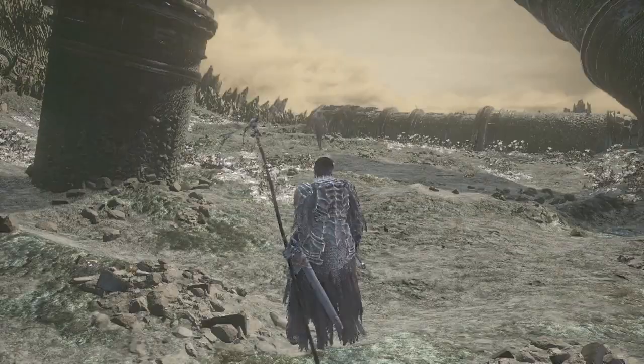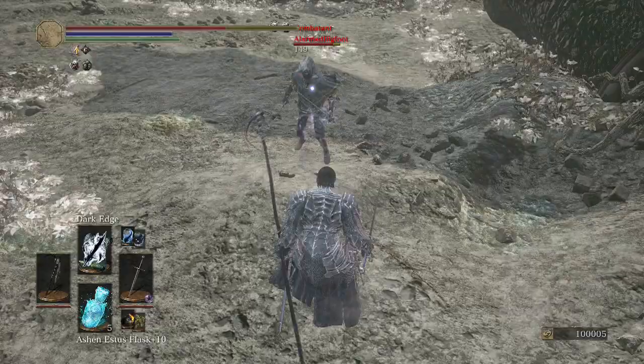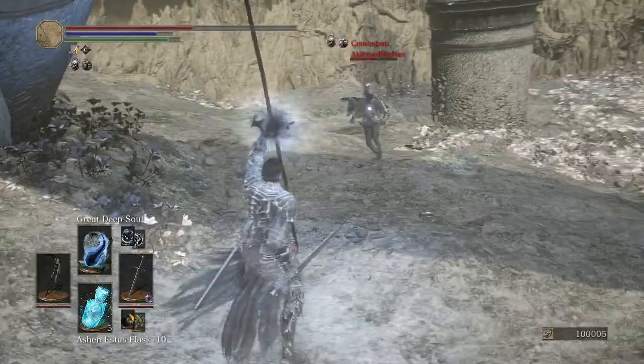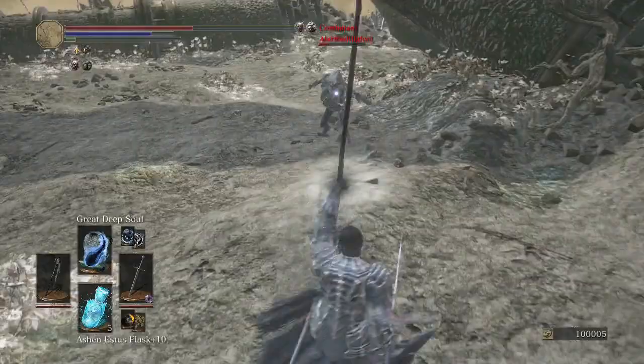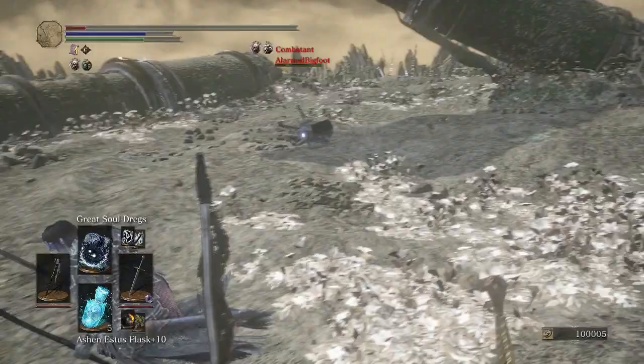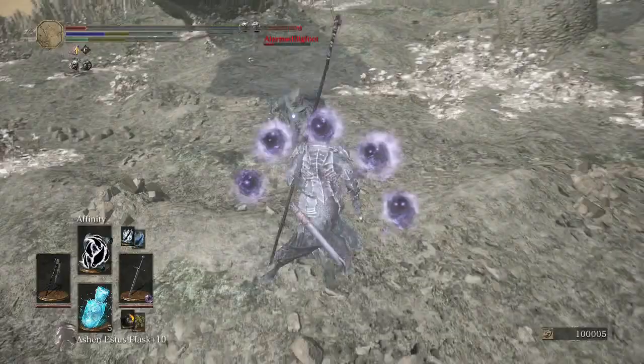The opponent is using two weapons — looks like a Rapier and a Dagger. Just barely quick-stepped through the Dark Edge. That was so close to a Dark Edge to the face. He got me with that weapon art — I'm nearly dead. Affinity saved me. Good game.